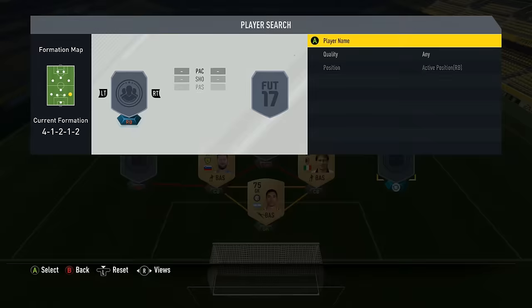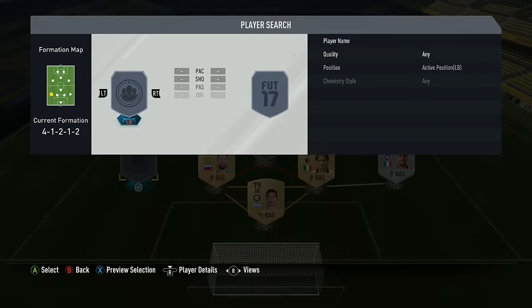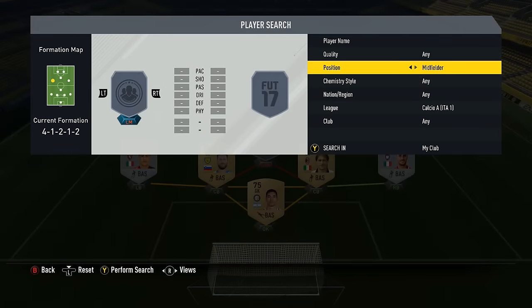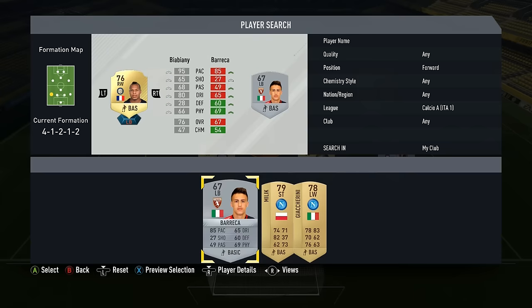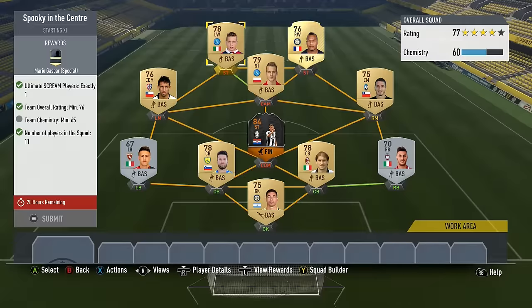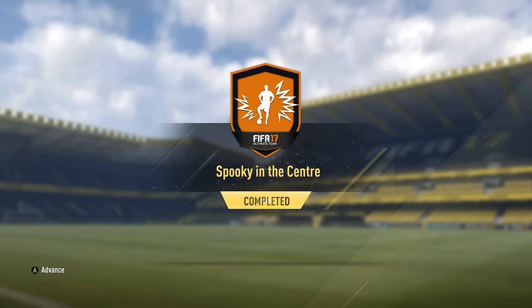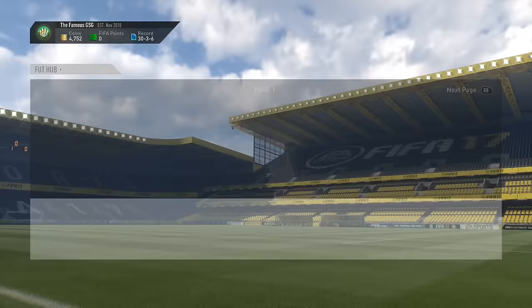Back to the squad building — we picked up those Scream Team players. And then around them I bought a bunch of cheap Serie A players. I think it cost me 8,000 coins to get the Serie A players in for the two squad building challenges. And then I spent 220,000 coins for the four Scream Team players — so a little bit under 230,000 coins to complete the squad building challenges.